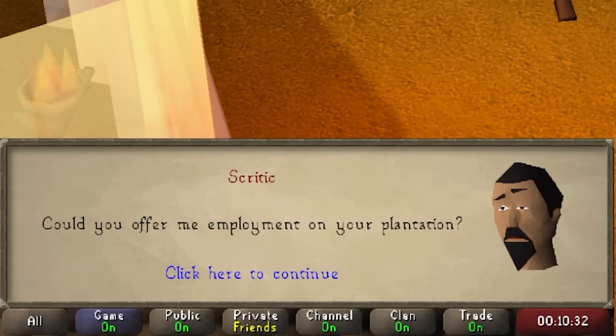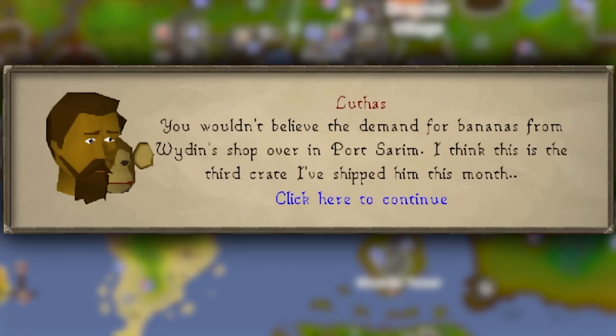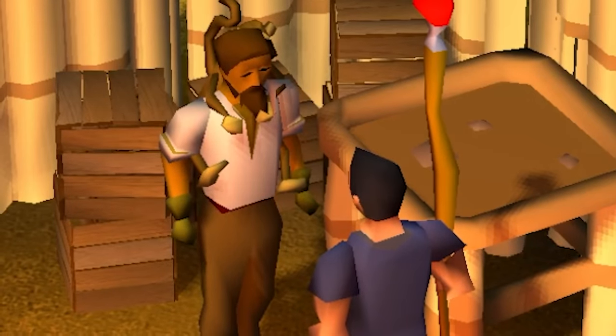And if you're really desperate, this guy Luthus wants you to fill his crate with bananas. He ships them over to Port Sarim, probably makes a killing, and you're going to see a 30 GP cut. Where do I sign up?